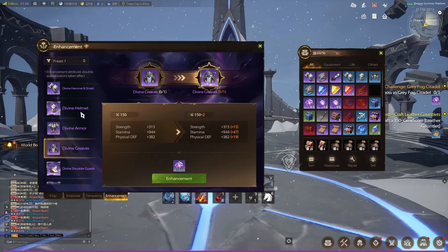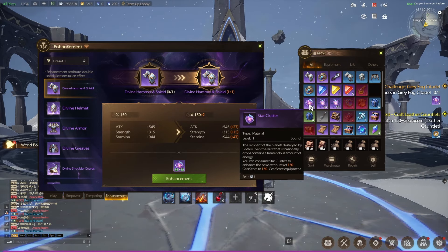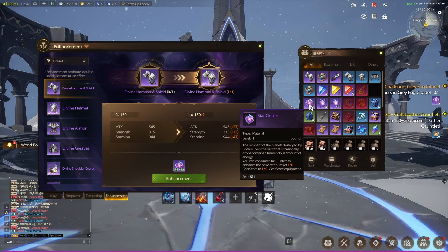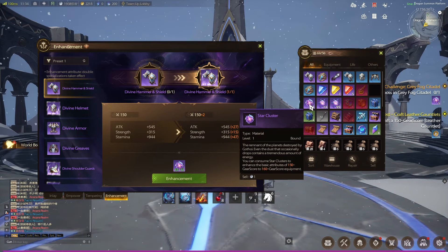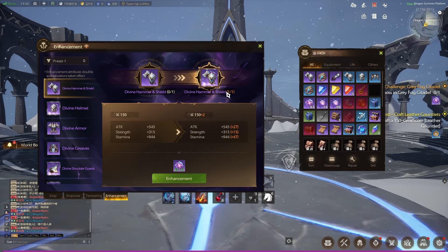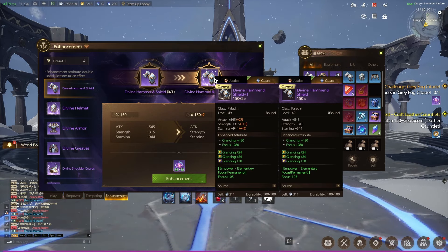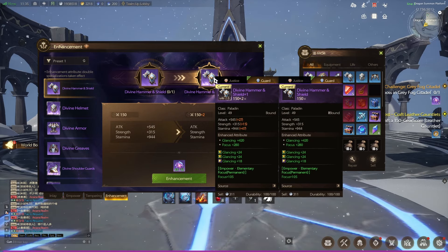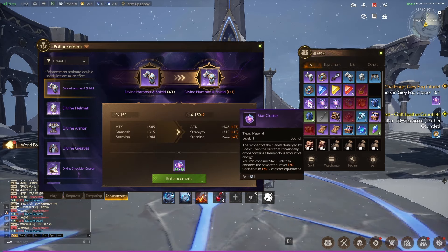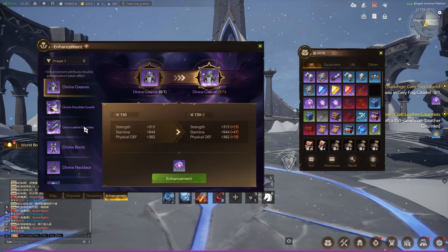The other thing to mention is that you cannot transfer these boosted stats to another piece of gear. The star cluster description says you can consume star clusters to enhance the basic attributes of 150 or 160 gear score. The important thing is you can't transfer it — you have to sell the piece of gear and you only get half your star clusters back, and you pretty quickly go from 150 to 160 gear. I would recommend not using your star clusters on 150 gear at all, saving them and only using them on 160 pieces you intend to keep. The 160 pieces will keep you until 170 pieces, which is about a month in. You definitely want to upgrade your 160 pieces twice rather than upgrade a 150 piece, break it down, and only get half back. It may seem like you get a lot initially but you'll need them all.